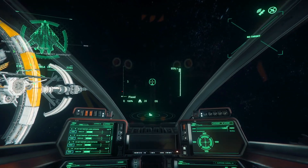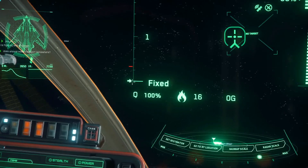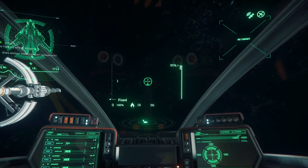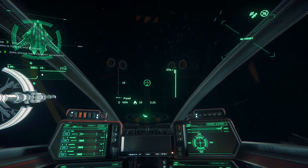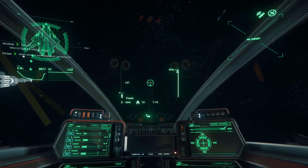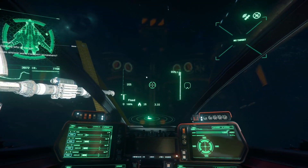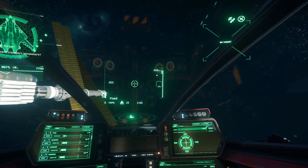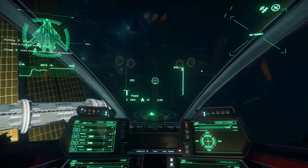As soon as you press cruise control, you'll see the little arrow pop up here next to the speed limiter. Think of this as the old coupled mode. The IFCS system is going to do whatever it can to keep the ship at that speed at whatever vector you're going at — basically flying like a plane.